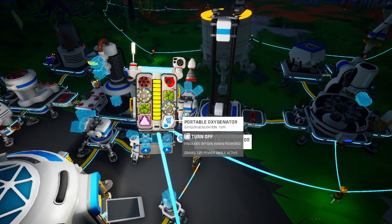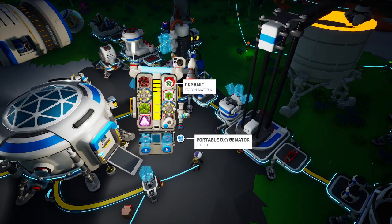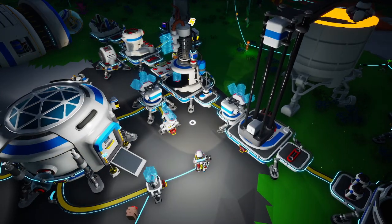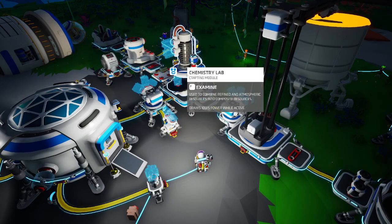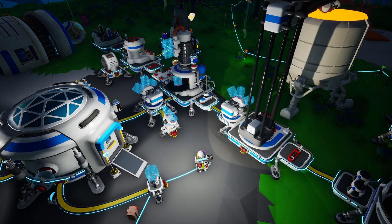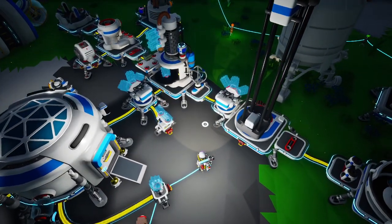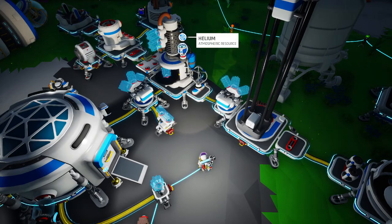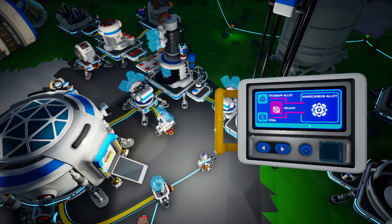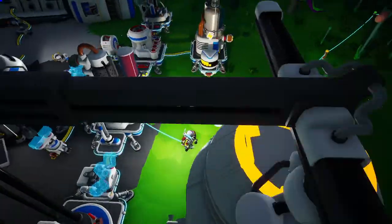We can turn that off while we're here at base — we don't need it, it'll conserve power. We're still a little bit power shy. Now we need to make another nano carbon alloy, because we need to print that RTG. But I figured this would help us a lot more in the short term. We have the helium to print more, so we don't need to worry about that part. But we do need to go get argon, and we have nitrogen here at home. Let's go make some more.